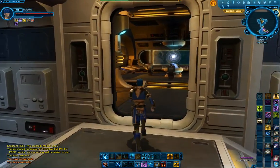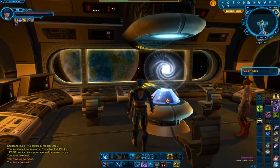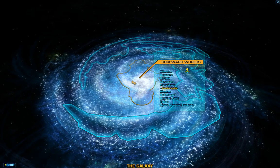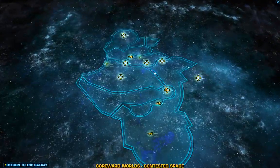First things up for 'Irredeemable' - we're going to head and travel over to the Valiant. If we've been paying attention to the storyline so far, we'll know that the Valiant is in the center area near the planet Corellia.